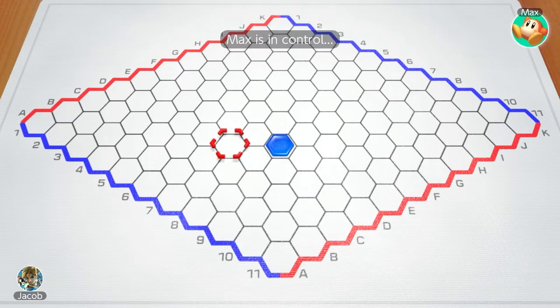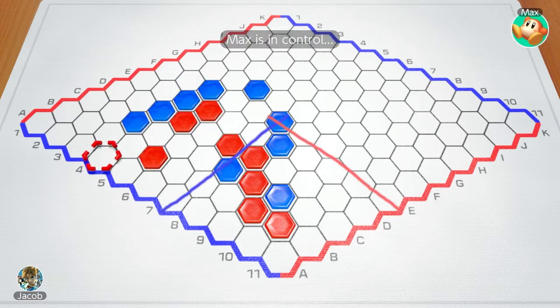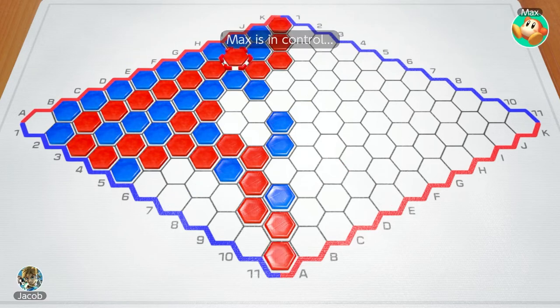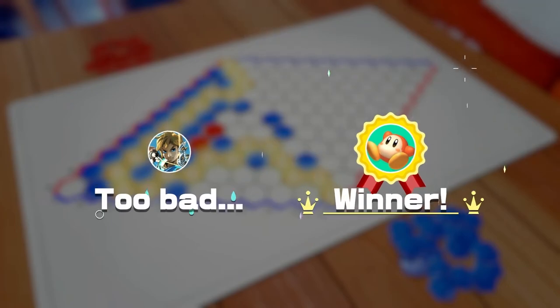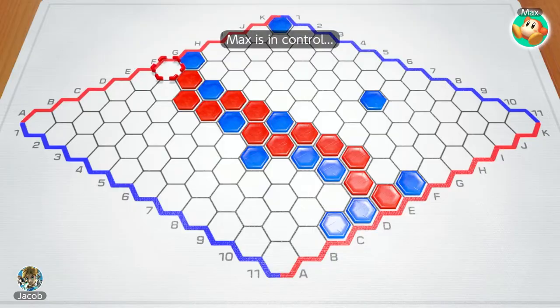In Hex, you take turns placing hexagonal tiles into spaces on the board in an attempt to make a line from one side to the other before your opponent can, while blocking the other person's path. The player who connects a bridge to both of their sides first wins. It's pretty simple, but you can get some really cool paths off if your opponent is dumb enough. Great game.